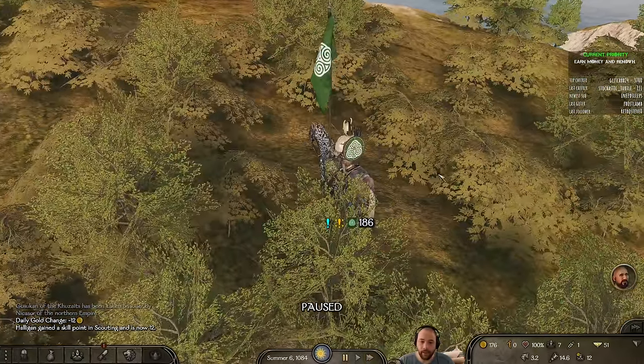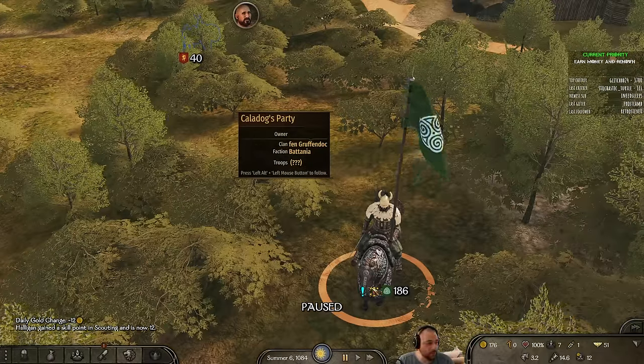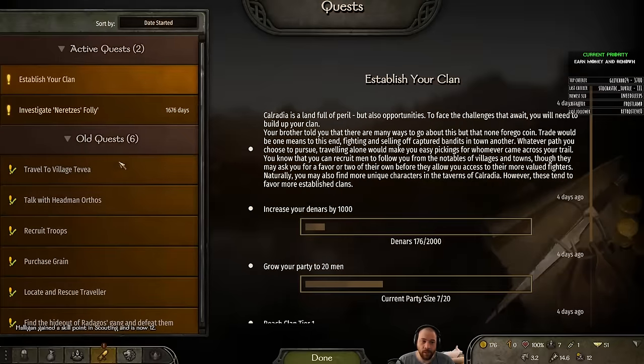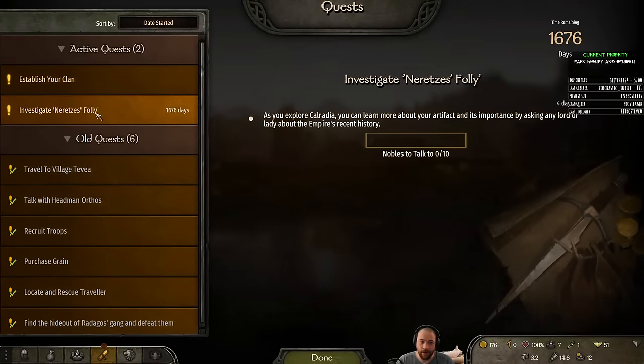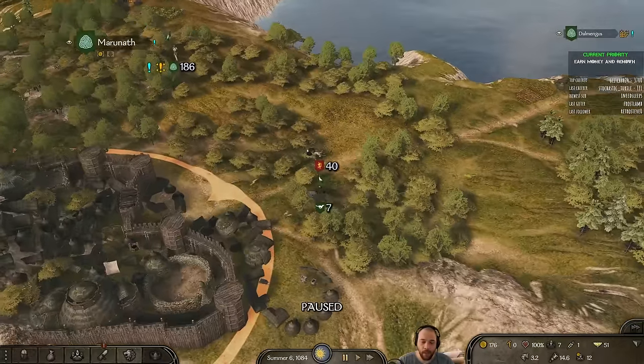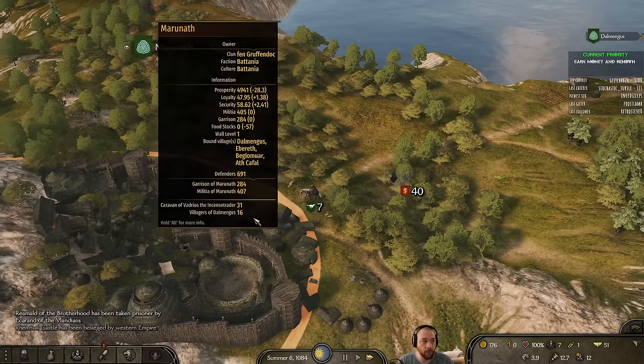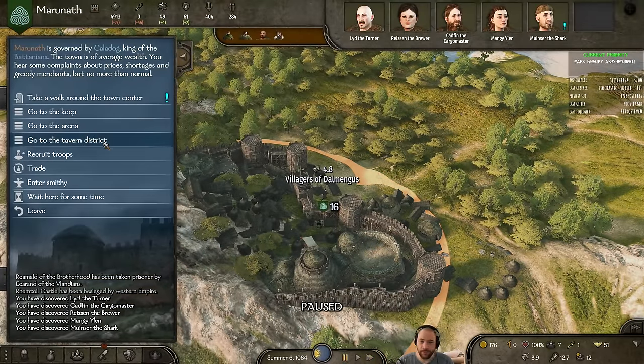Here is Kaladog, the King of the Batanians. He has an exclamation mark over him because he has information about Neretzi's Folly. Given that we're encumbered right now, there's just not a chance we catch him. I plan on very passively investigating Neretzi's Folly whenever there is someone nearby who can tell me something about it, but I don't intend to seek out information as a primary goal.